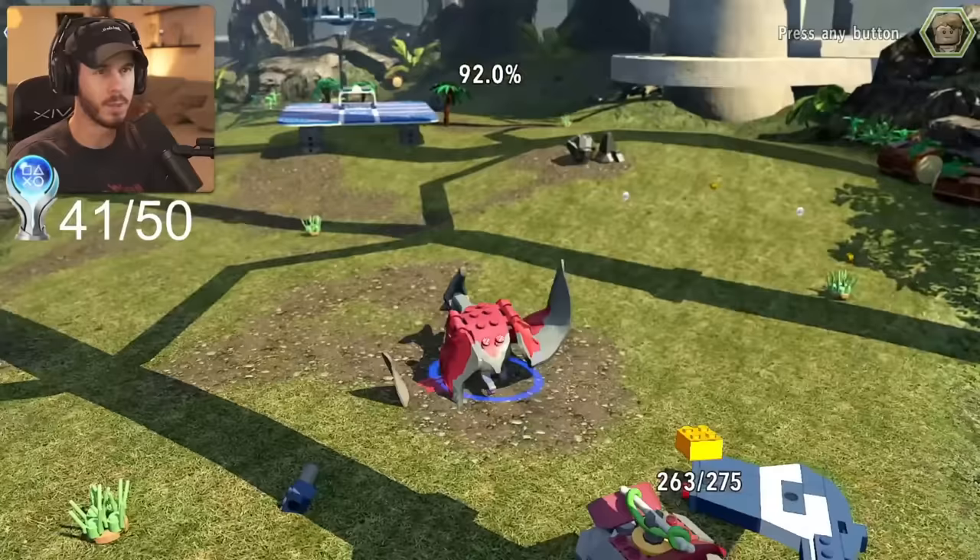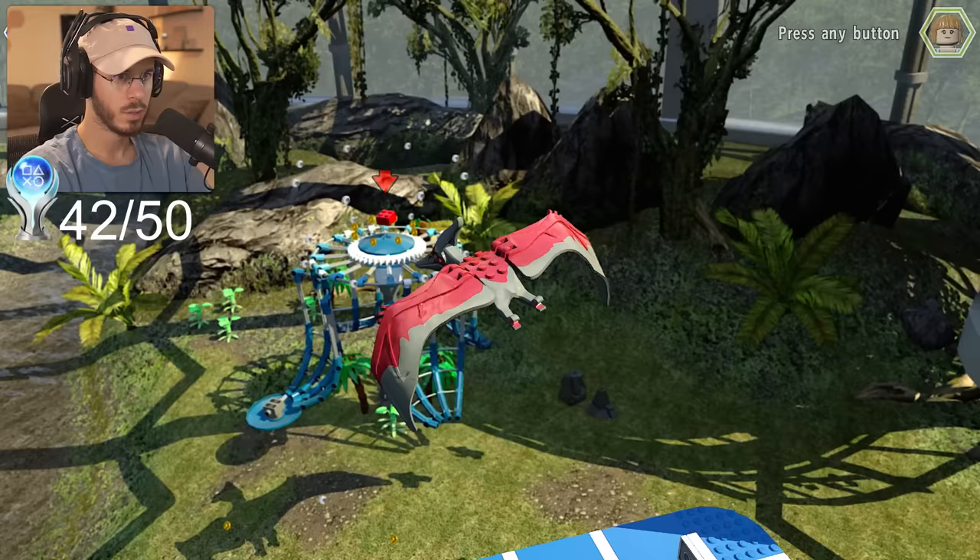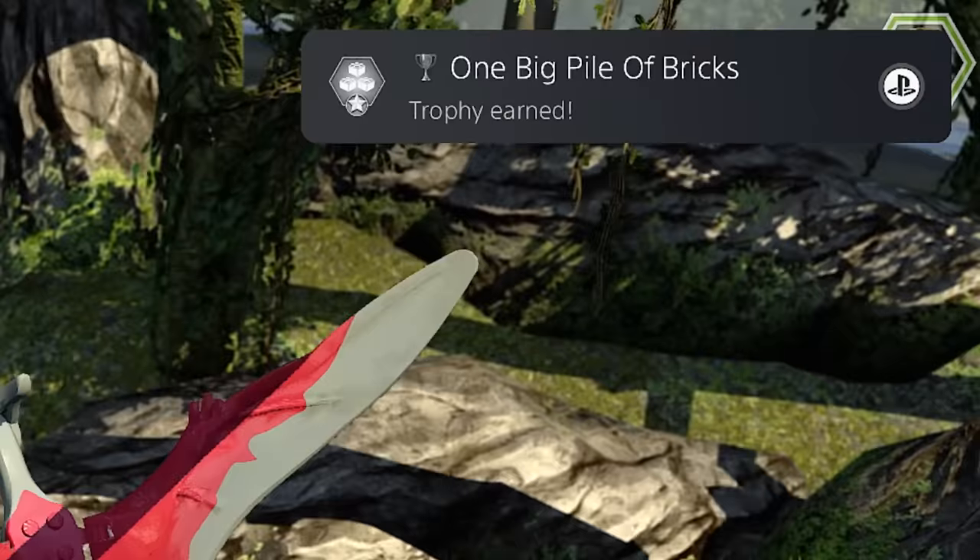We have our last red brick over here as well, but before I could grab that last brick, my power went out for 14 hours straight. I wake up the next day determined to finish the game in this last session. We start off the day grabbing that final red brick — it's invisible but we should be able to pick it up. That's definitely our final brick unlocked, and it does pop a trophy: 'One Big Pile of Bricks' for collecting all of the red bricks.